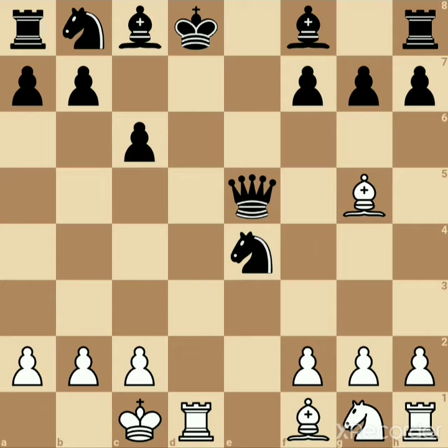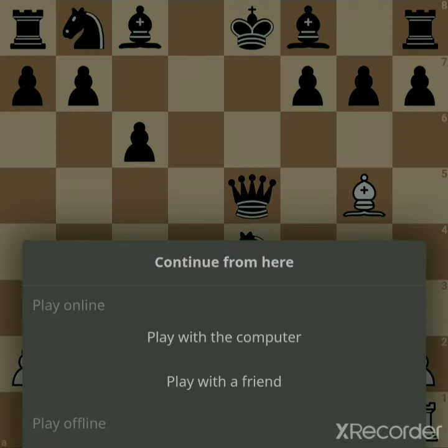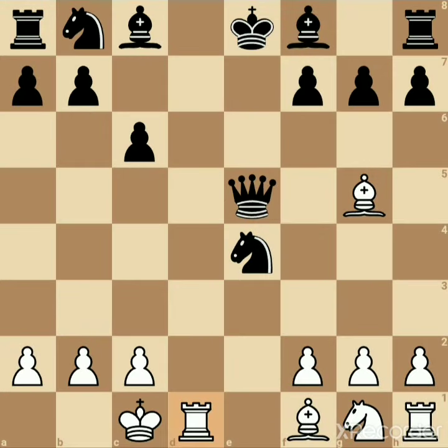The king has only two moves: it can go to e8 or it can go to c7. If it goes to c7, it is bishop d8 checkmate. If the king moves to e8, then rook d8 checkmate.